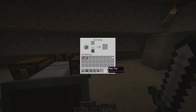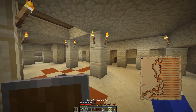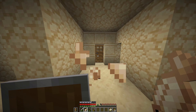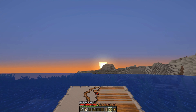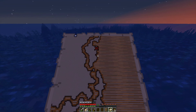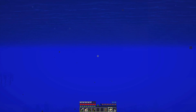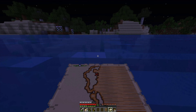I'm just gonna smelt this fish now and then we can go check out this treasure map. I think I have enough food to go and explore. I should have also slept before I left. I think I have to go this way and then I'll come onto the map eventually. It looks like there's a forest over here — that's cool. I'm finally coming onto the map, thank god.